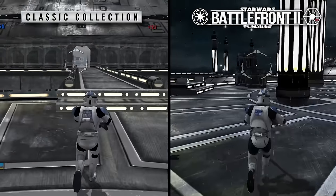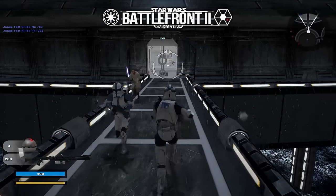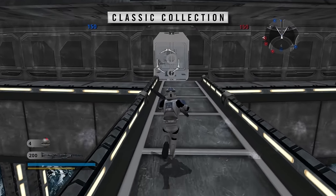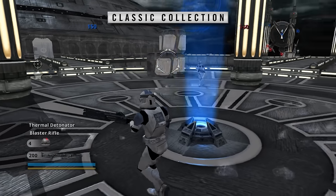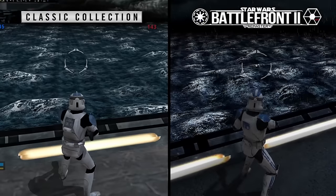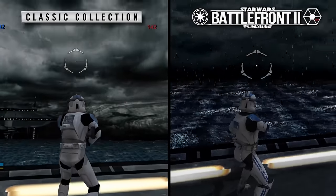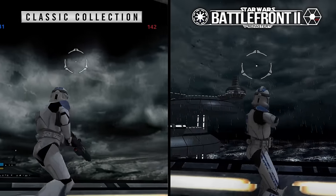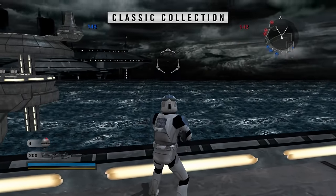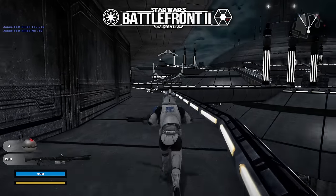This one once again goes to the Remastered. Another one of my favorite Battlefront 2 maps is Kamino, and I honestly think this is one of the best looking maps in the Remastered. It feels so drab, so wet — the rain feels real in some strange way. Whereas in the Classic Collection, at times it's hard to tell it's even raining; the rain is a lot lighter. The pristine white corridors are also a lot crisper in the Remastered. The ocean looks darker and scarier, and the night sky looks a lot less like a JPEG floating in the sky and much more like real rainy clouds. Maybe the Classic Collection will get some points soon, but not just yet.